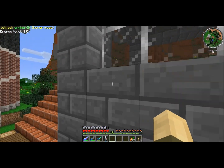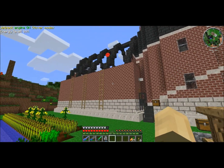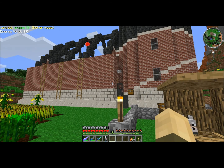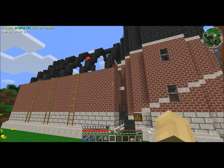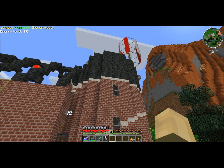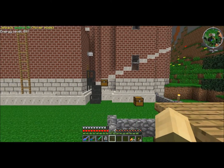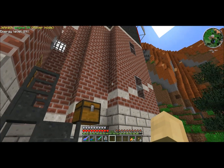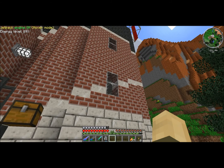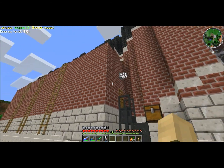Then he started building this new structure — I gave him a bunch of clay for it and he's progressing quite nicely. Oh, he's got his wind power up too — he got that up the other night. He built this cool little stairway and his accents are just amazing. I love the way it looks.